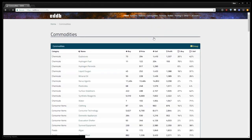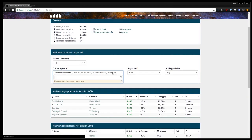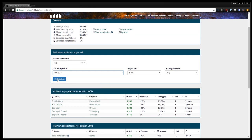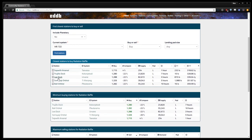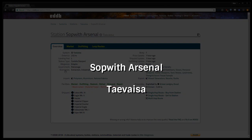Now you'll need one last thing: 6 radiation baffles that we'll find in the market. Again, use eddb.io's commodities tab to locate the nearest market that sells them. They are fairly rare so you may have to go a bit of a ways to grab them. I acquired mine at Sopwith Arsenal in the Tevisa system.